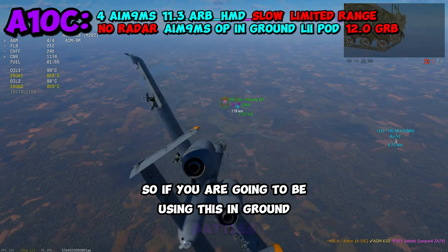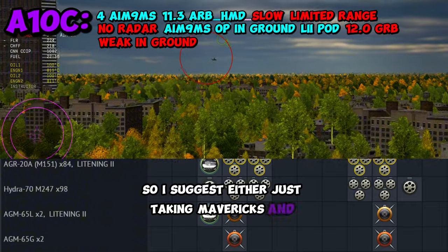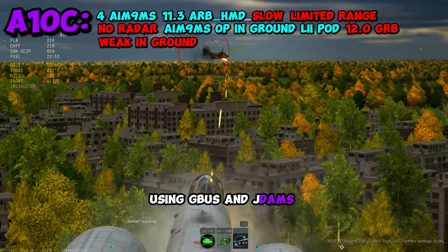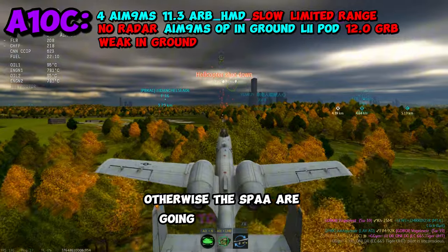Using this in ground battles is a little weak because of its speed and its large hitbox for radars, so I suggest taking Mavericks and AGRs, and of course using your cannon over GBUs and JDAMs. Pretty much just fire at range and then stay low the rest of the match, otherwise the SPAA are going to eat you up.